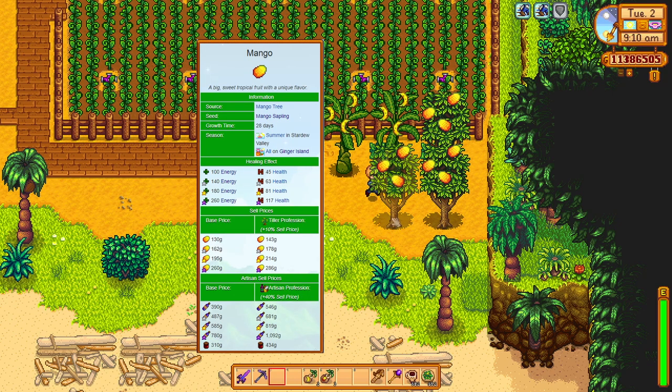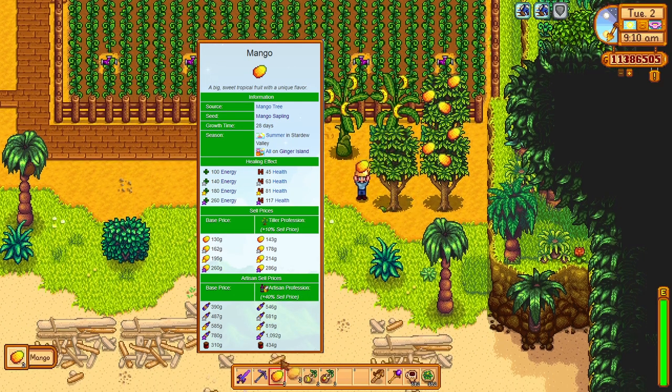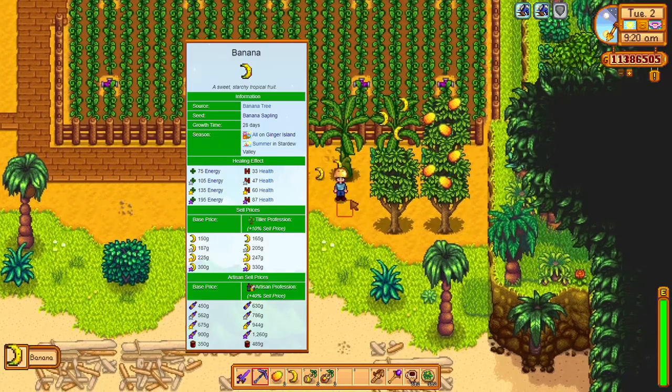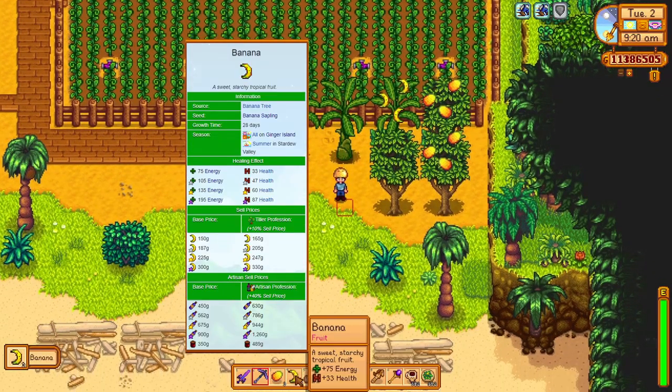The mangoes sell for 130 base profit — oh, close but no cigar. And bananas sell for 150 base profit. Look at that, the banana is the new king.